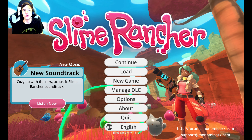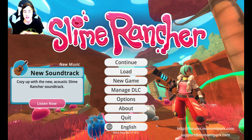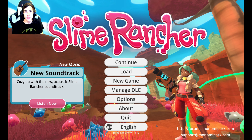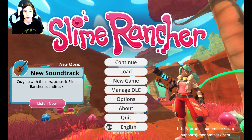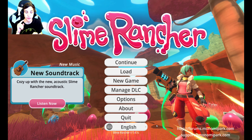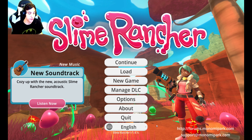Hello everybody and welcome back to Slime Rancher. Last we left off we were able to technically complete the story aspect of it and we got that really cool cutscene and the music at the end. But we are not done with the glass desert, so that's what we're going to initially start doing. We're going to be giving the mosaic plorts to the rock statues, the dervish ones to the rock statues, and the tangle ones to the tangle statues.